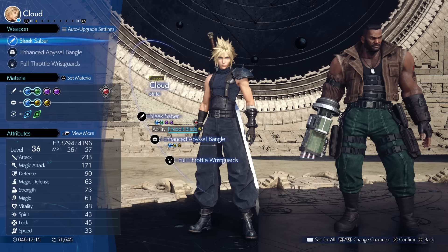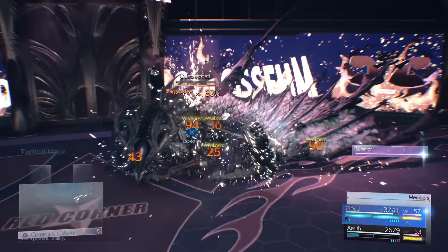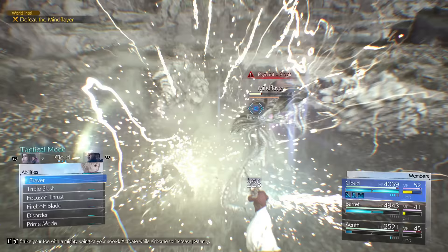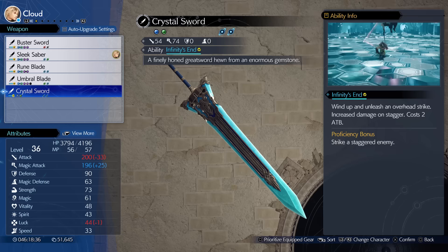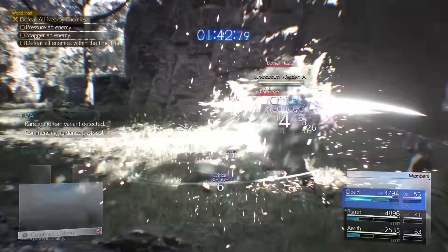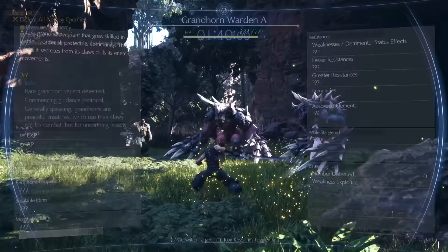For your weapon abilities: we've talked about why sonic boom and plasma discharge are great. For finishing off staggered enemies, I really like infinity's end — it costs two ATB, which is easy to generate with this build, and it deals almost 10,000 damage on staggered enemies when hitting for weakness. You get the crystal sword at the end of chapter nine. Disorder is also pretty good — it comes from the rune blade and is a quick way to spend ATB, since most ATB skills have some wind-up time, whereas disorder is very fast. It also generates ATB when it lands, so you can keep cycling it.